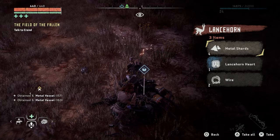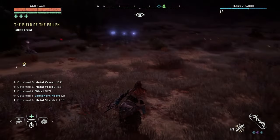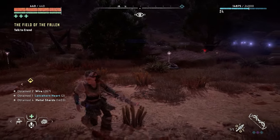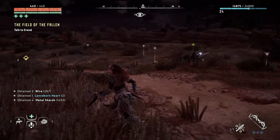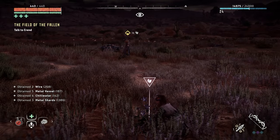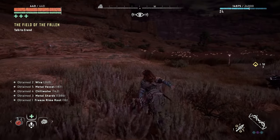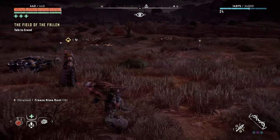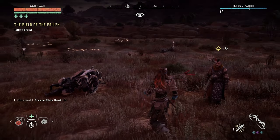Let's just loot normally now. We've got a lancehorn heart, which is great. Let me loot up everything and we'll go speak to Errand in a second. I finished looting and that was a lot of fun. We've got a ton of chill water now, which is great. I'm really happy about that.